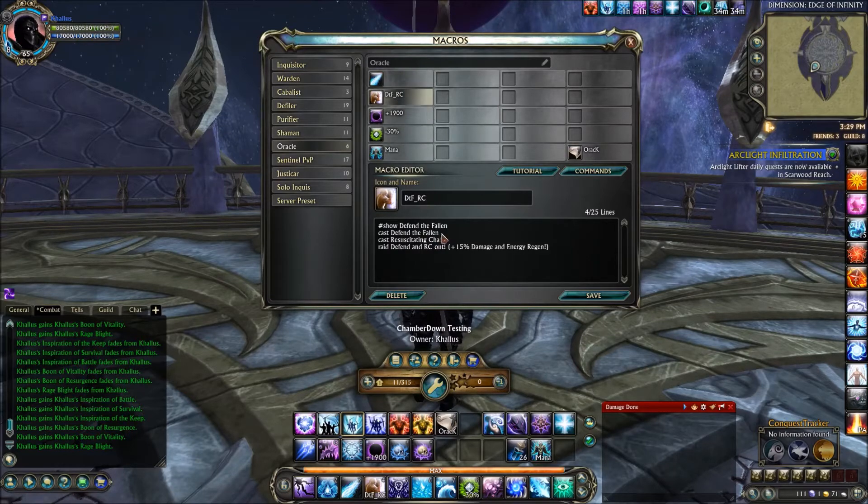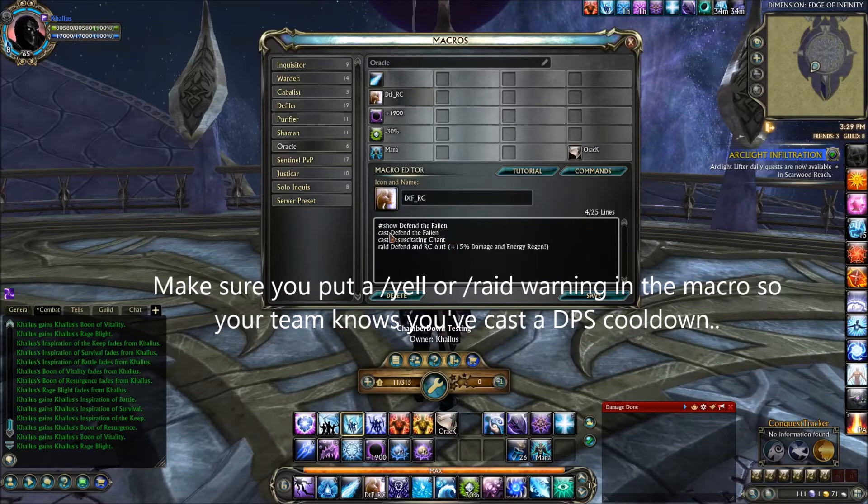Moving on down, we've got the Defend the Fallen Resuscitating Enchant Macro. Defend the Fallen is your 15% damage increase over 15 seconds. Resuscitating Enchant is going to be your energy regeneration ability.